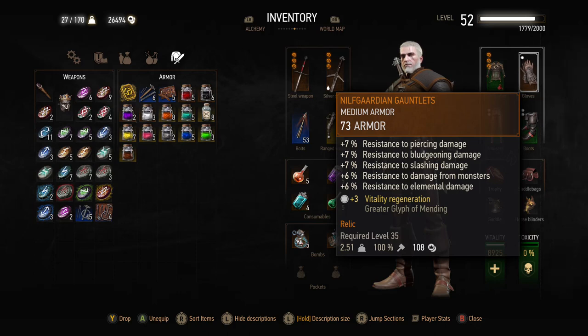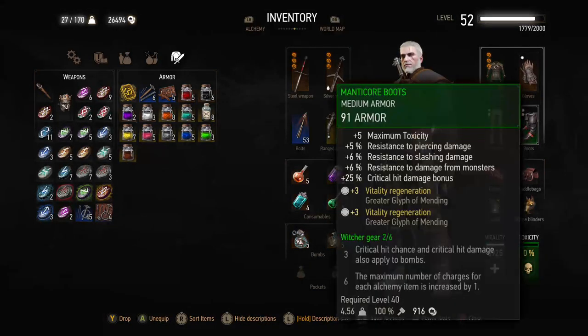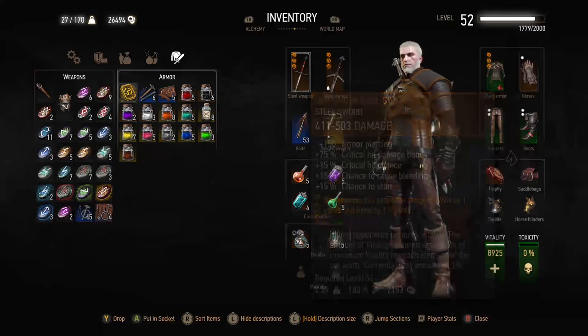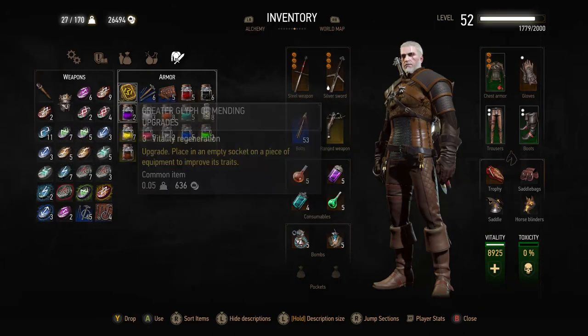I added the greater glyphs of Mending to all five slots that I have. You only get one slot on these Nilfgaardian gauntlets, so I may use a different set in New Game Plus. But to be perfectly honest, the greater glyphs of Mending are just to provide a little bit of healing outside of battle for convenience, so you don't have to use food or keep using Swallow and meditating.